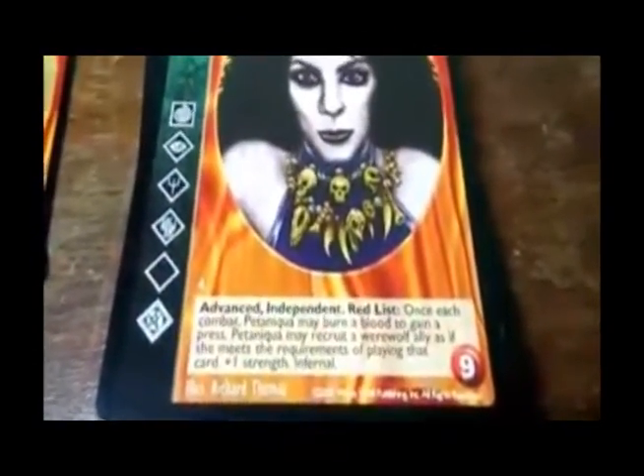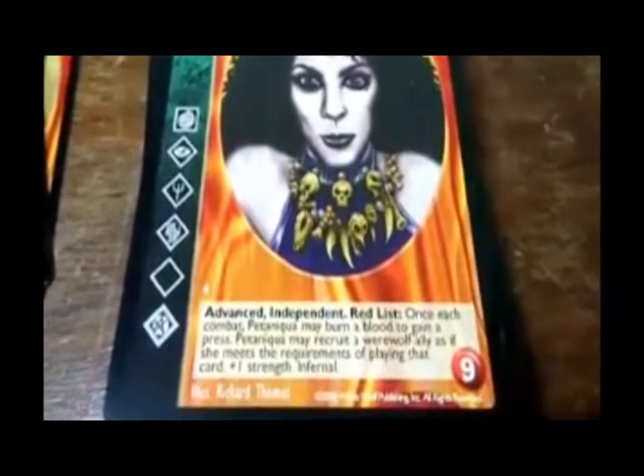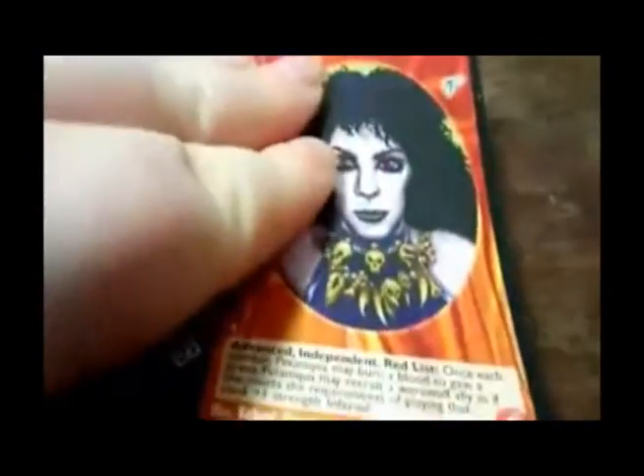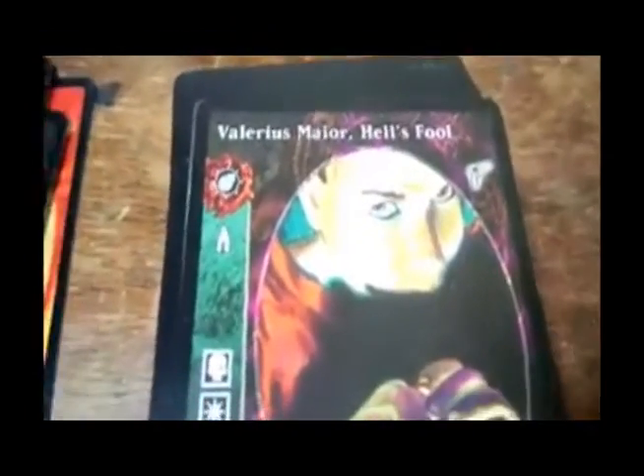Pentakia — advanced, independent, Red List. Once each combat, she may burn a blood to gain a press. She may recruit a werewolf ally as if she meets the requirements of playing that card, plus one strength. Infernal — is that just what they say after they do something, or is it actually an ability? I need to look up what Infernal does.